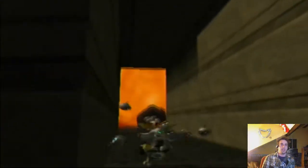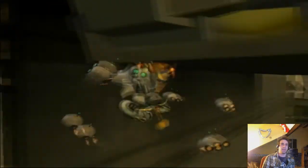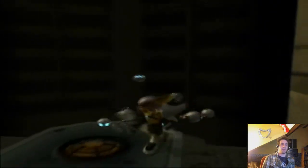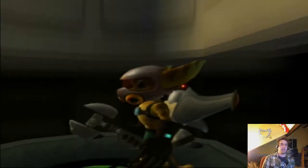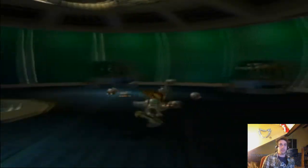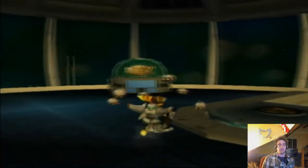If we go through here — I think it's on the other side. We can wall jump up here. I stand corrected — you don't need to beat the game. It's the gold weapons room, the second gold weapons room. You can get them now; I thought you had to beat the game once. They're really expensive — 20,000 for the gold blaster, 30,000 for the gold pyrocitor, 20,000 for the bomb glove, 10,000 for the suck cannon, 10,000 for the glove of doom. I might just get that.